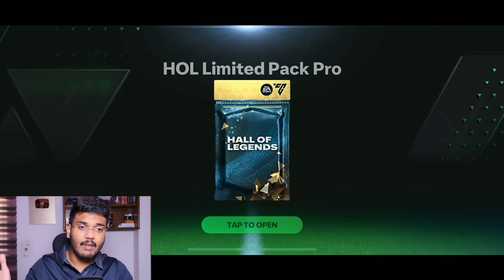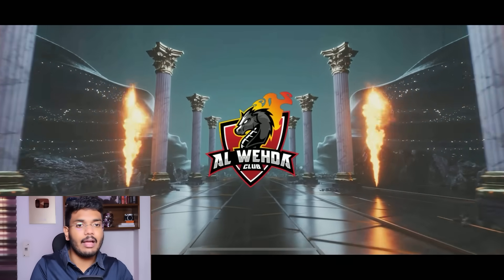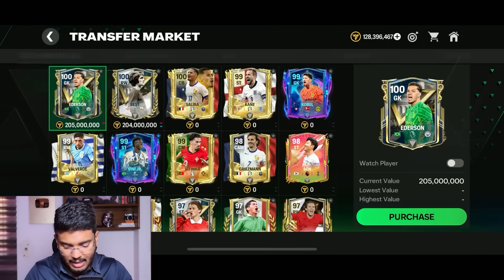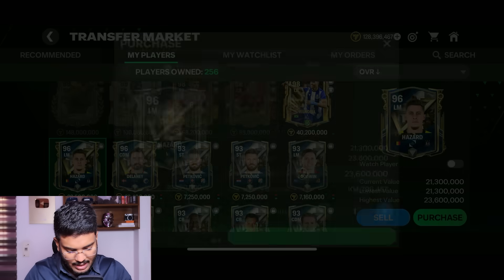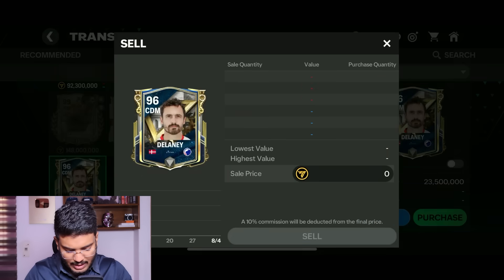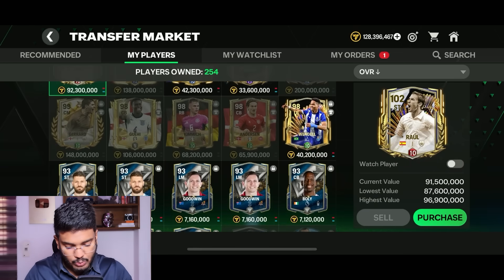Back to the video - 11th pack, Australia left mate - it's Goodwin again! That's how we end the pack opening. Eleven packs opened, best pull was 97 Solskjaer - terrible pack luck overall. Selling Goodwin for 21 million coins as the first listing, then Thorgan Hazard going for 21.3 million, and Delaney going for 23.5 million. I'm running out of ideas on what to do next - let's list these cards first.